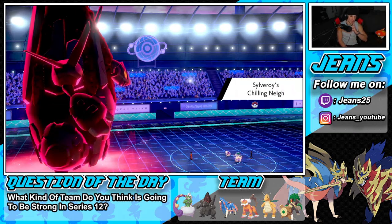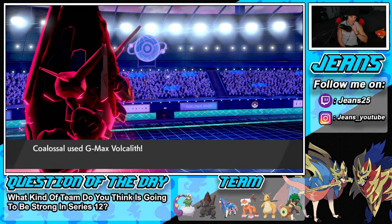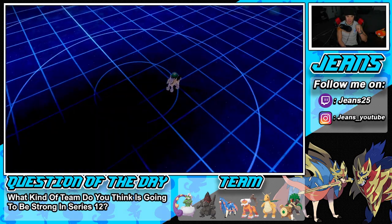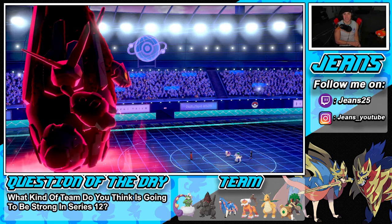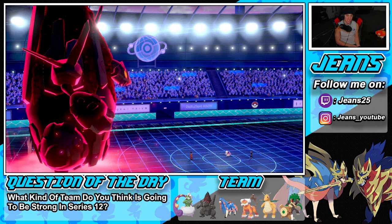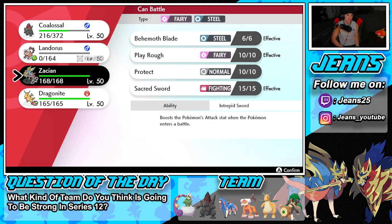We're going to take out this Calyrex — we're still plus one from the policy proc, we hit it, and Calyrex is down! Get on out, you're gone! Steam Engine Coalossal on the board. He might have thought Glacial Lance would do more to Coalossal, but we eat it up. Now I'll bring out Zacian as my last Pokemon — he still has Dynamax and we have one more Dynamax turn. Wait, I totally forgot we still have Dragonite!